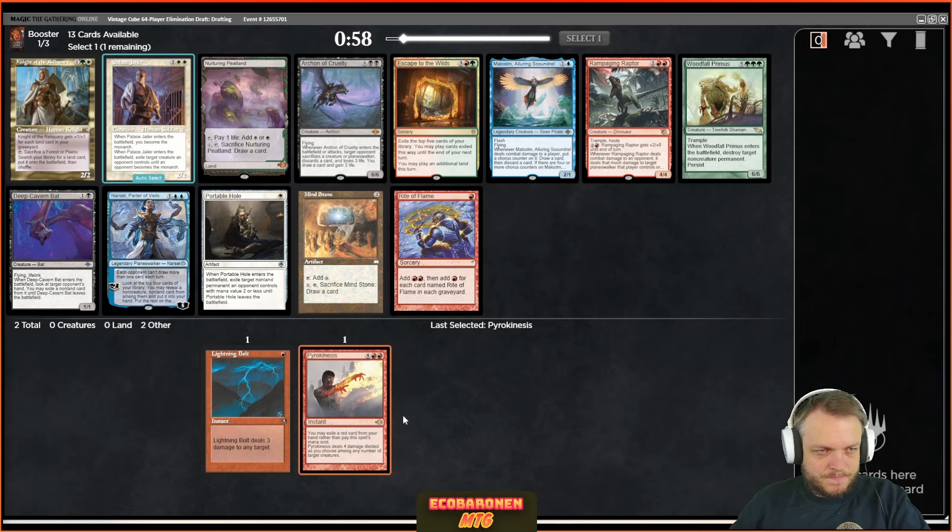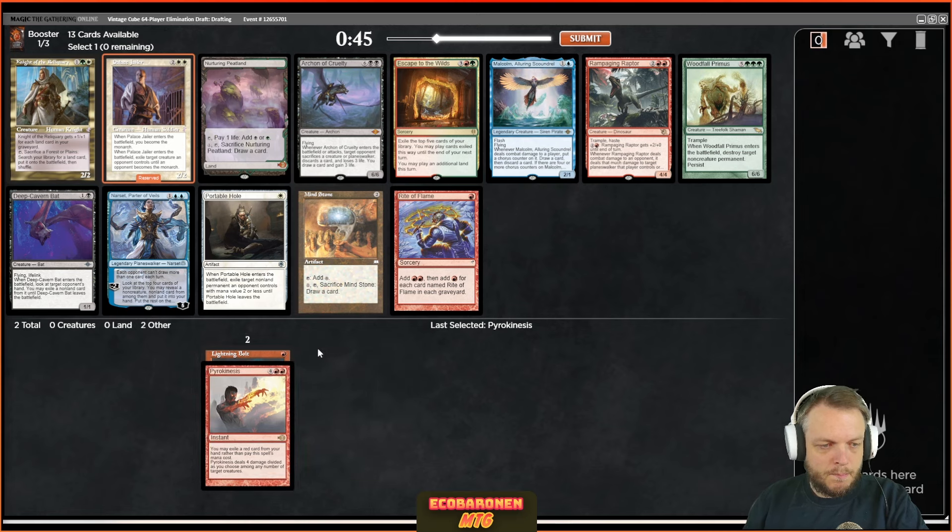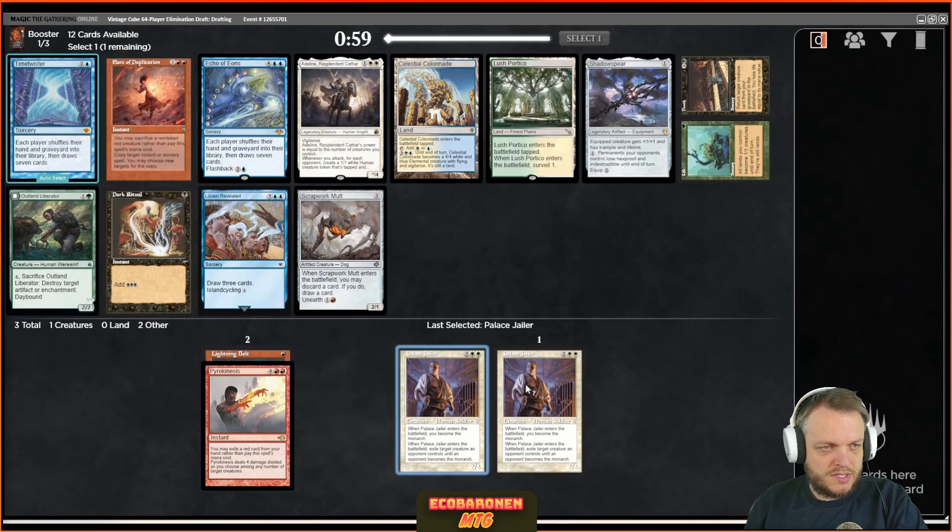This pack is basically Palace Jailer, Archon of Cruelty, and then a bunch of other cards. Narset is probably slightly better than the rest, but I'm gonna take Palace Jailer here. Now if I'm getting into straight-up Boros I will need to pick up a lot of lands for that to work, but that card is just so much better than the rest. If I'd gone for Sneak Attack earlier I would be looking at Woodfall Primus or Archon, but that's not for us. Let's take the Palace Jailer.